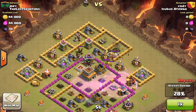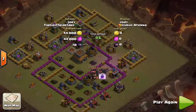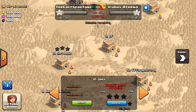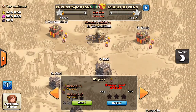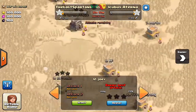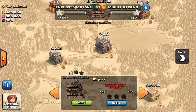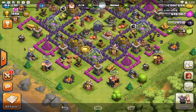Needless to say, this ends badly for them. Good job Joey on the defense, and good job Corn Holio on the defense as well. Guys, remember to scout the bases and look at the clan castles - you've got to get them out of there, otherwise it's going to totally screw your attacks. That should be it - time to gear up for attack number two.